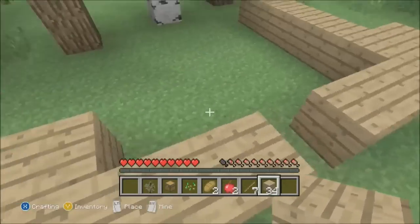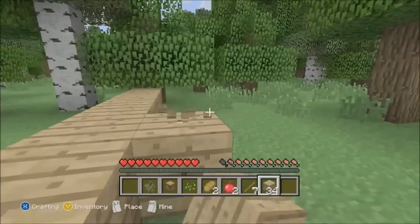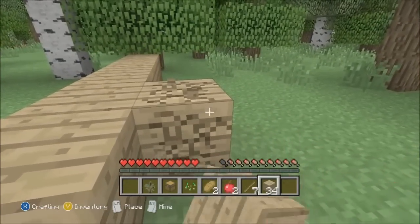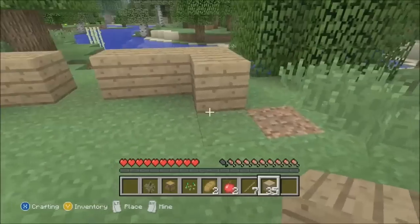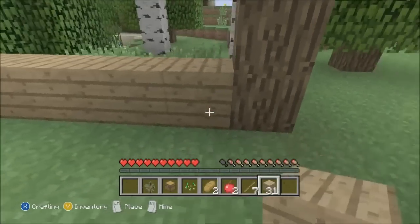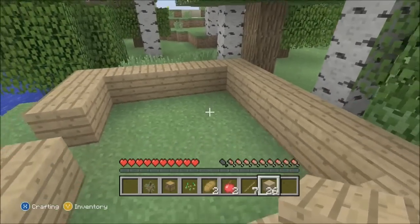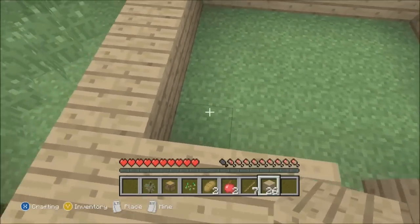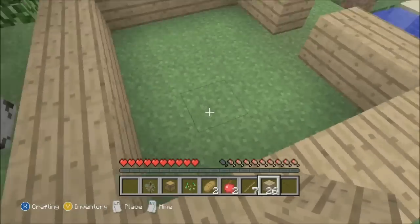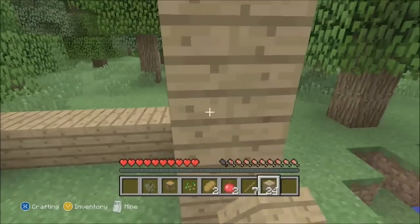I'm messing this up — one, two, three, four — wait, no, I'm getting it right. Except I'm gonna make this place a little bit bigger, just for a little bit more room. So we have a five-by-four house. Let's get to a place for the door.